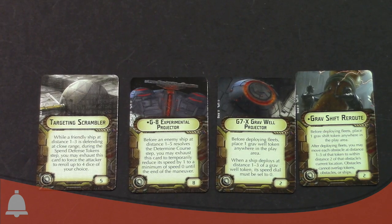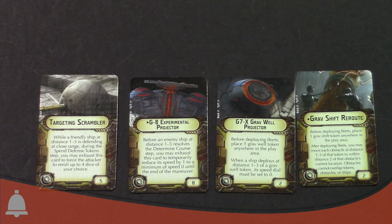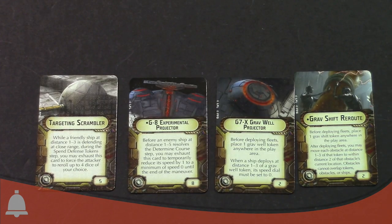Because this is during the spend defense tokens step, you get to do it after the enemy has done all their modifying of dice. So you get to make them reroll and then they can't reroll or change it anymore — kind of like in X-Wing where the defending player modifies defense dice after theirs. So they don't get to come back and say that was a bad roll, I'm going to reroll that. It's really good, especially if they spent a lot of abilities modifying all their dice to be the best results — and you're like, by the way, reroll all those.